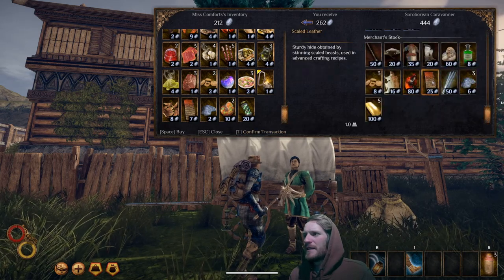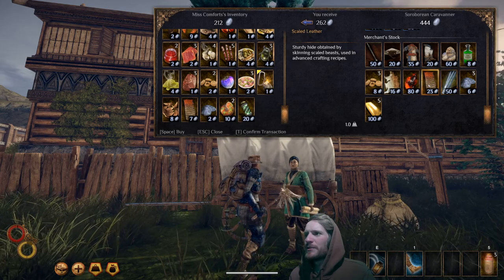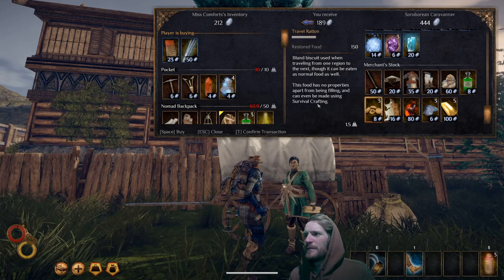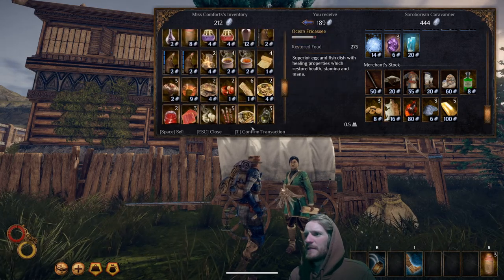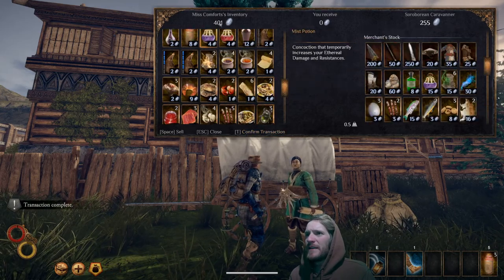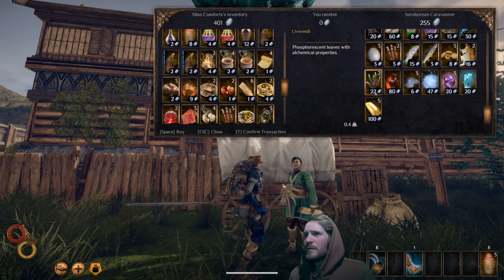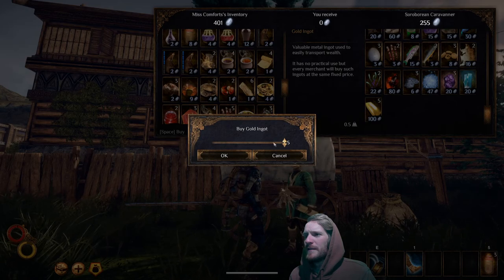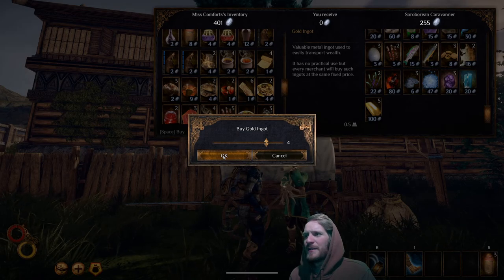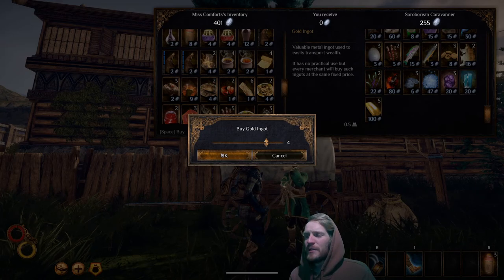We can see if he has scales. The vendors refresh — he's got scales. He also has palladium. I'm going to purchase the scales and the palladium; both items can be used in recipes. I've got 400 silver — that's four pounds in my bag. What I'm going to do is purchase four gold ingots for 400 silver.